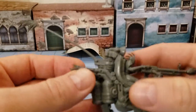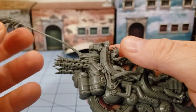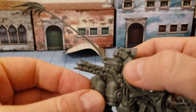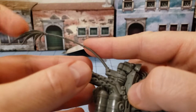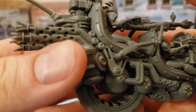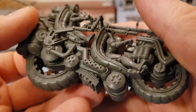Look at that. So if that bothers you, stay very far away from this. This radial worries me immensely — number one, it's not straight, it's all kinds of warped; and number two, it's super duper thin. Despite that, it is a pretty cool model and you can see there is still quite a bit of detail in the piece.